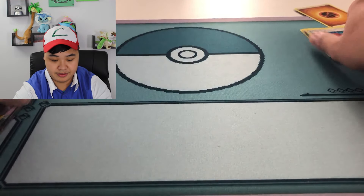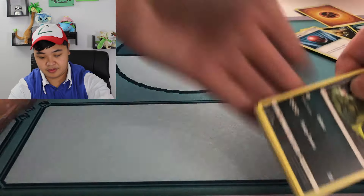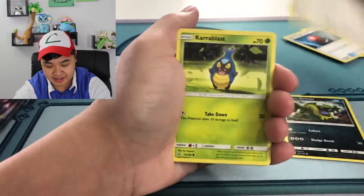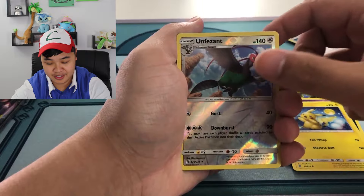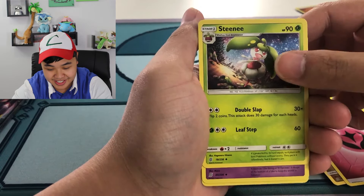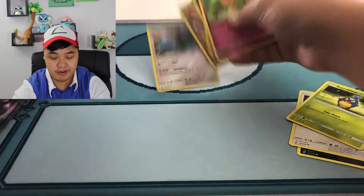Next pack — got Garchomp on the front. Grimer, Hoothoot, with Zapdos chilling in the back. Shelmet, Honedge, Pikachu, and Pheasant. I forgot the card trick. And the rare — well, it doesn't even matter. What is that name? Asteenie? I did not know Bonsly even evolved. At least it's a rare reverse.